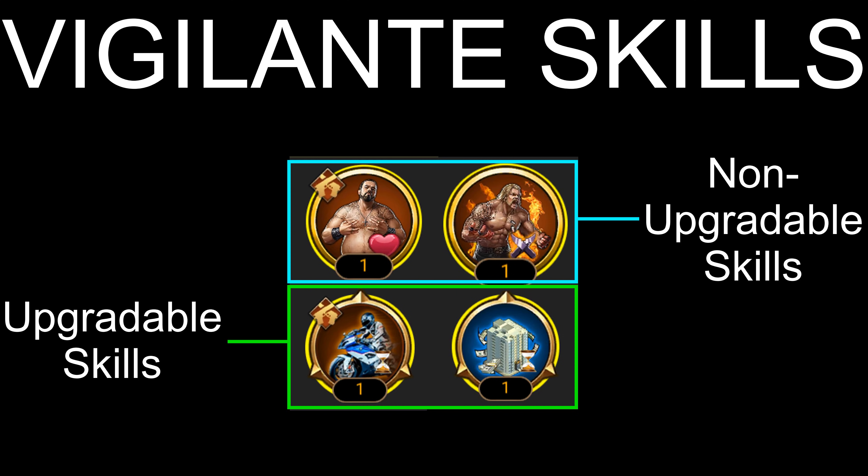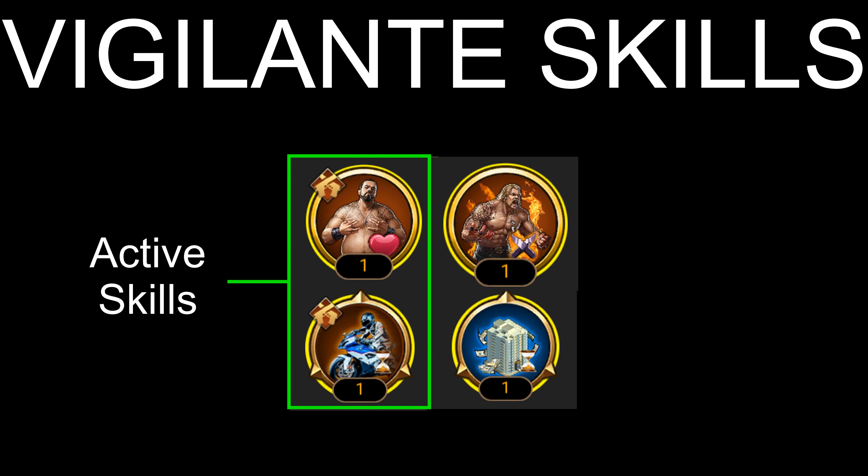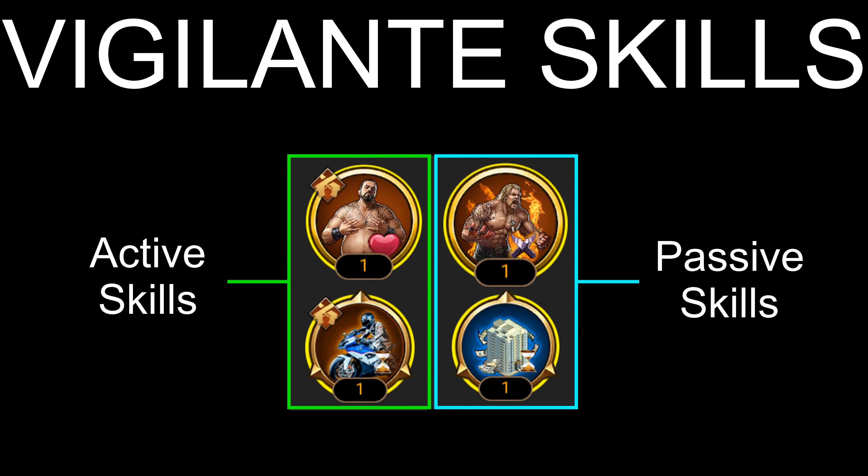The other way of classifying vigilante skills is based on whether or not you are required to use the vigilante in your march to activate those skills. Active skills require you to use a specific vigilante in your march for the skill to work, and passive skills are permanently activated once they are unlocked, regardless of whether or not you use a vigilante in your march.